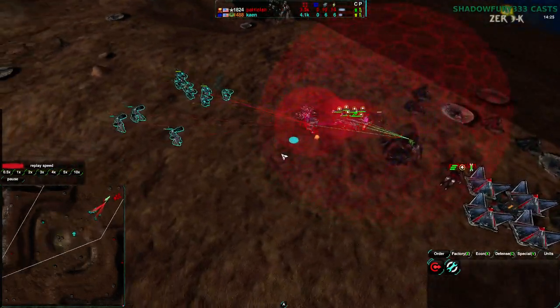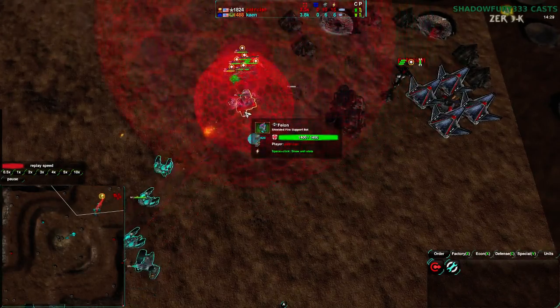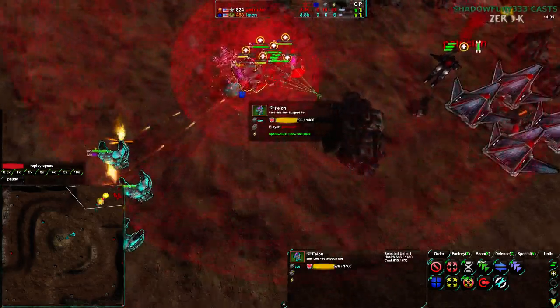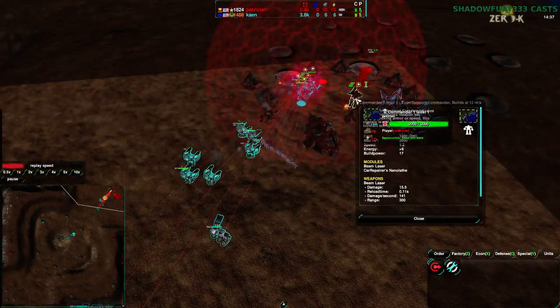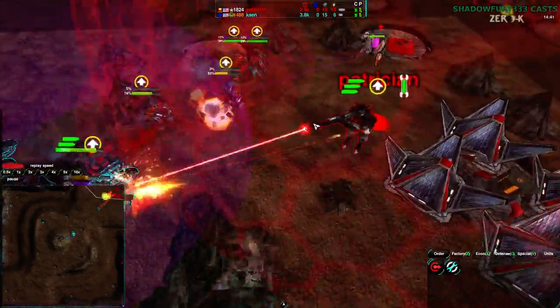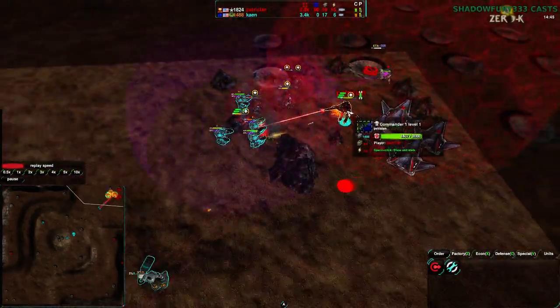Anyway, Cain is just about to take the match right now — about to get rid of Patrician's forces and his Felon. He's got a couple Warriors in there finally, and that Felon is going to go down with that. Patrician has lost the game. Well, Patrician has upgraded his commander with a beam laser, but it really doesn't make a difference.